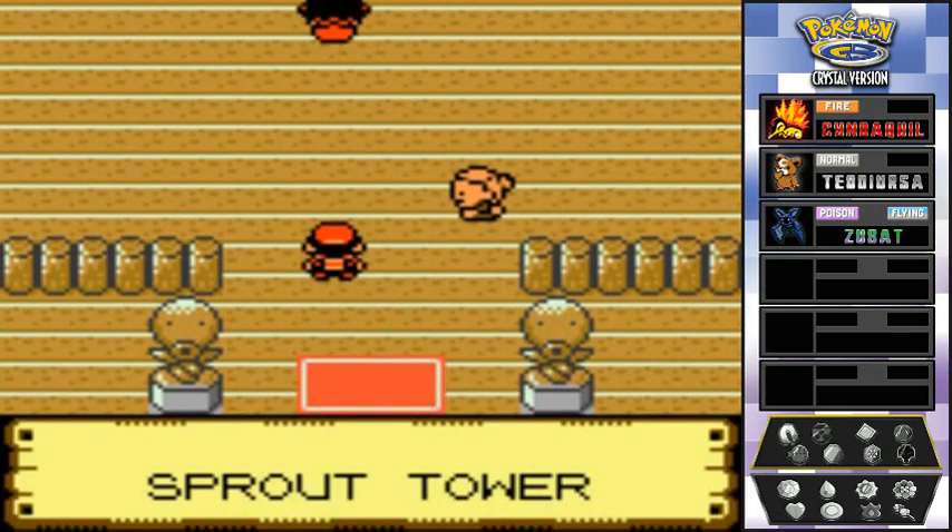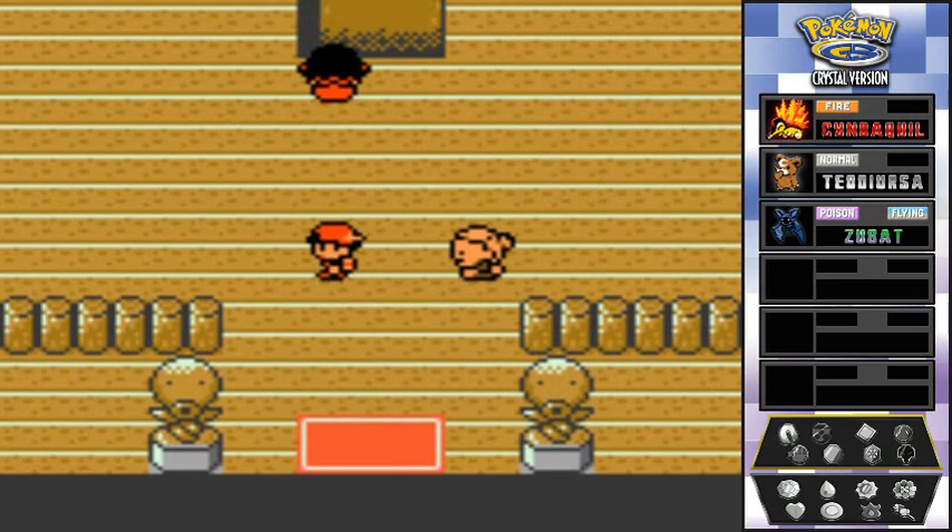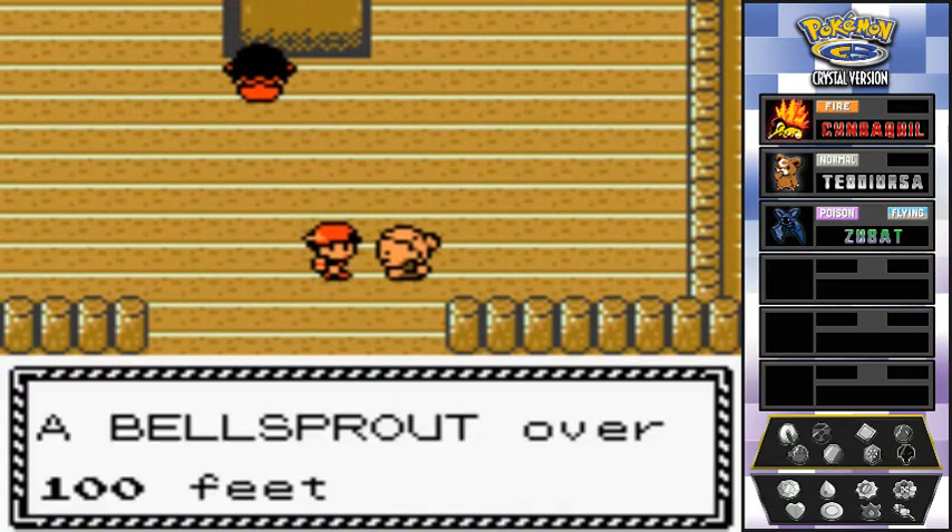In our last episode we got a tour of Violet City. We got ourselves a cool Onix which we won't be using on our team. Right here we're just gonna be exploring Sprout Tower to see what the big deal is.